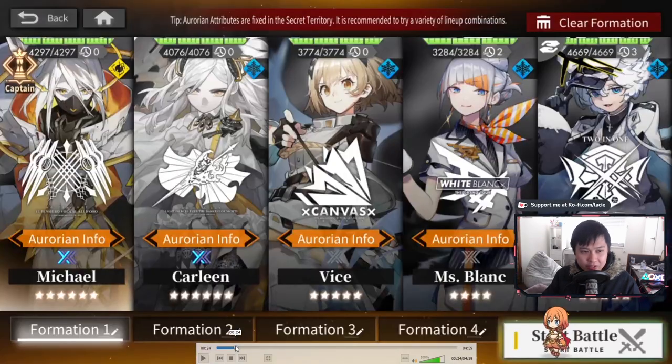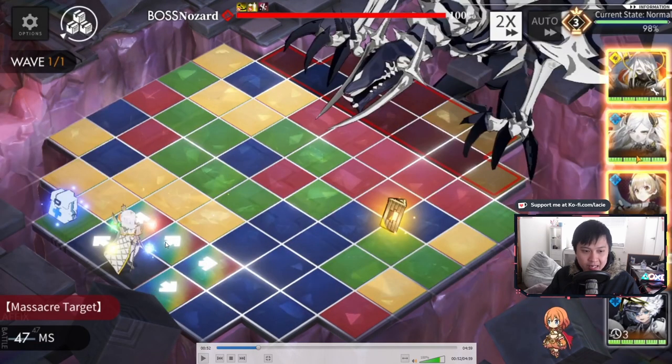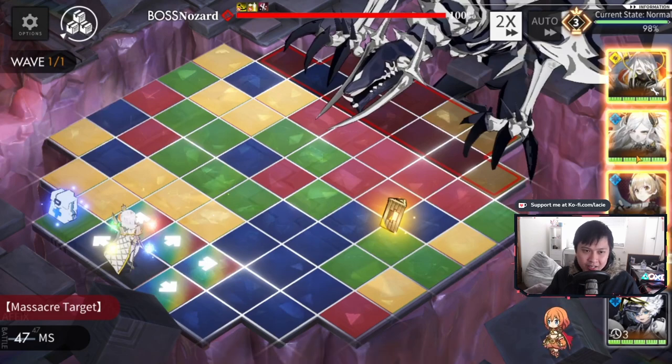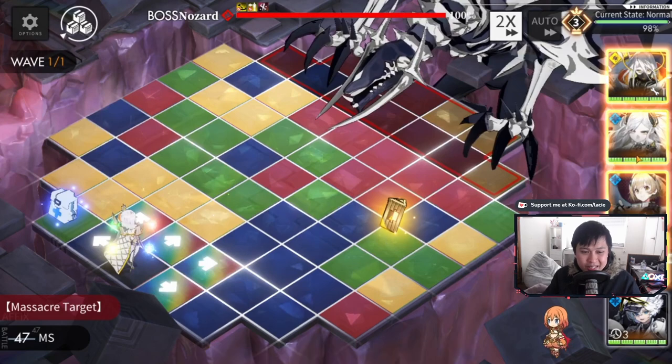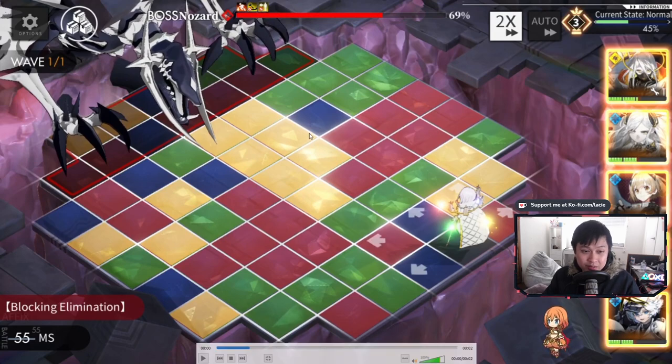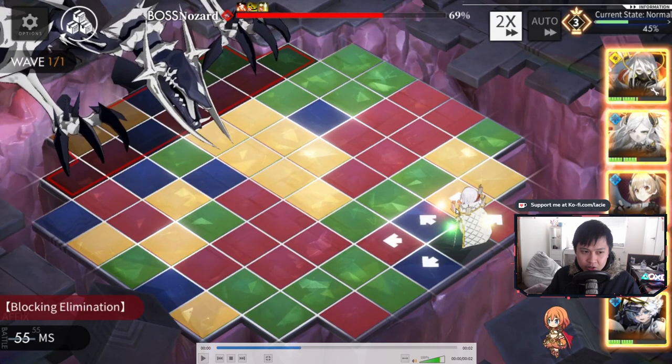Now here's the footage I really wanted to show you — Nazard getting absolutely roasted. You can see the floating elemental orbs around my Michael. I'm going to show you why Carleen is the anti-Nazard. First we do some damage and Nazard is at 69 HP. After that, Michael uses his skill and does a jump with AOE, hitting three tiles for about 1.9K each. Then we go for Carleen — look at all those tiles.